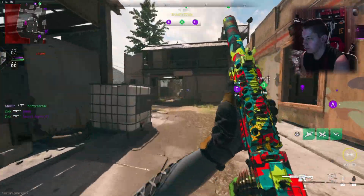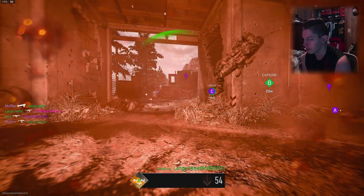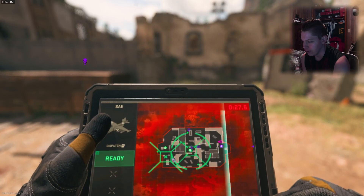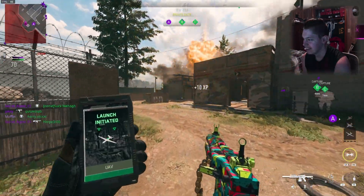Muffin, that's about to land on me. Good news — there's a guy here. I did not think there would be an enemy there, but you spoke him into existence, Muff. Thank you. I'm just shooting him to shoot, I'll be honest.